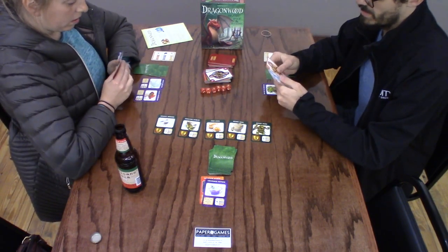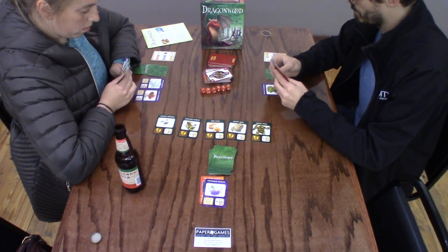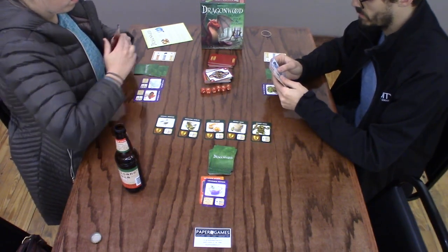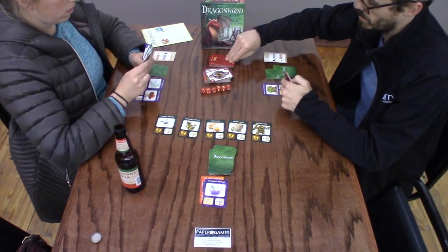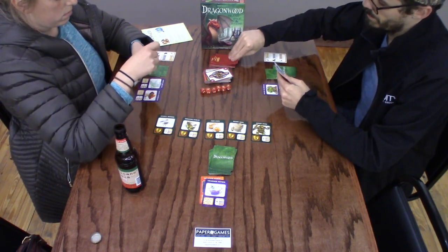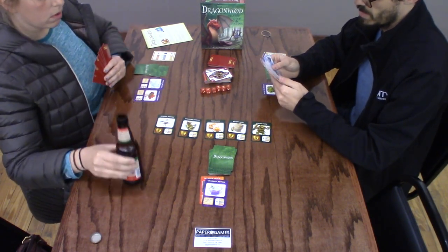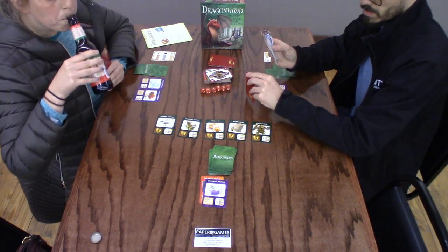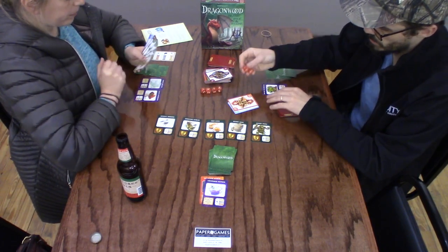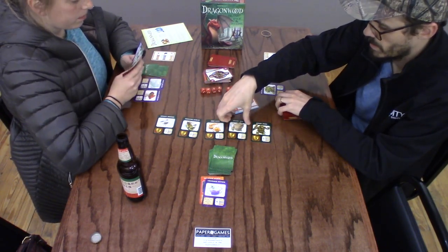I'm going to draw. I have nine now so I really can't. I am going to stomp the wasp's nest, I think. I get two dice, I need to get at least four. I got six, plus two from the spinach — two two. Cool.